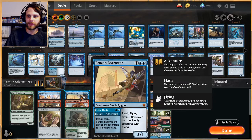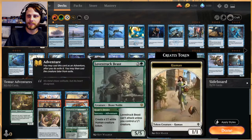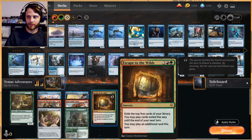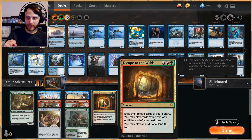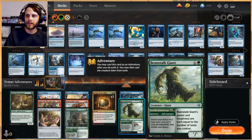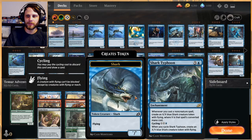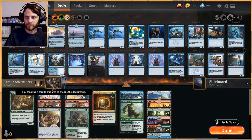With an Innkeeper or Lucky Clover out you can really do some damage. We have Brazen Borrower to bounce things and give us a flyer, Bonecrusher Giant to deal with creatures or shock the opponent, Lovestruck Beast to put out little one-ones and as a five-five itself. Escape to the Wilds is a standard include — five mana, exile the top five cards, play any card exiled this way until end of next turn, plus play an additional land. Very powerful. Beanstalk Giant is a huge bomb and helps pull out lands.